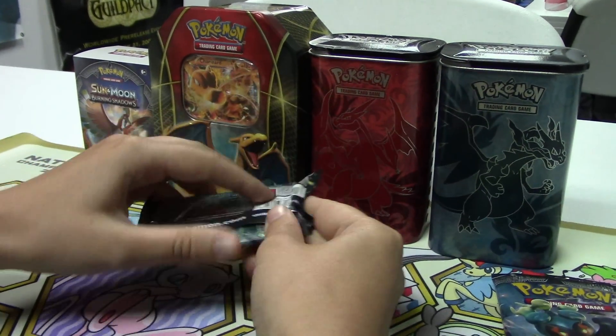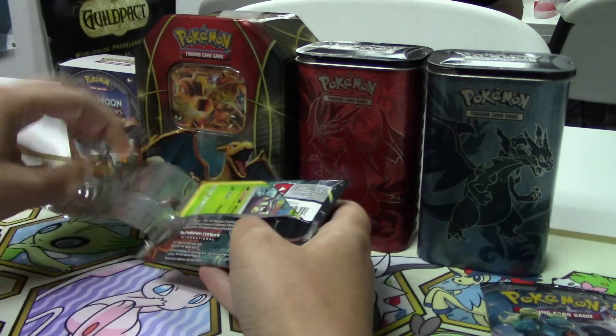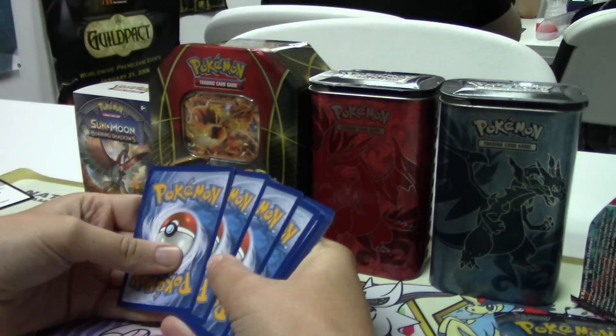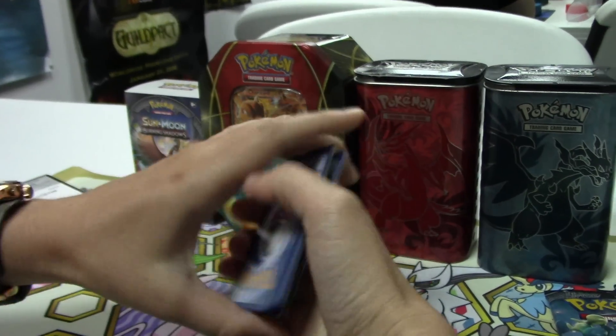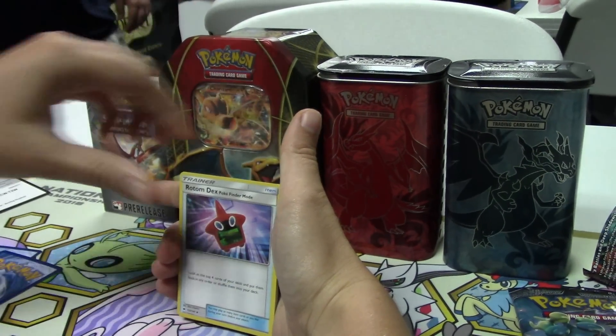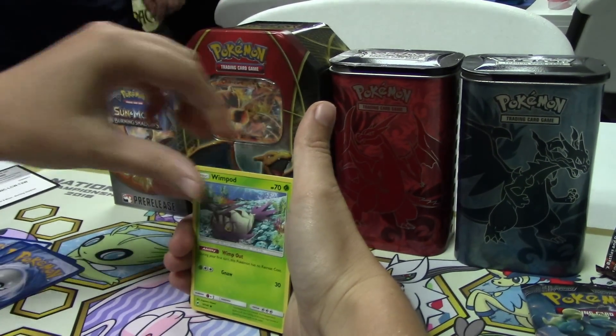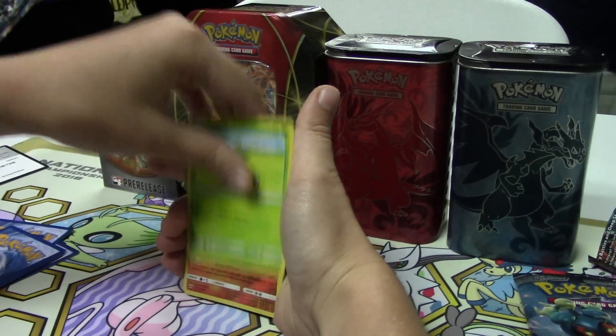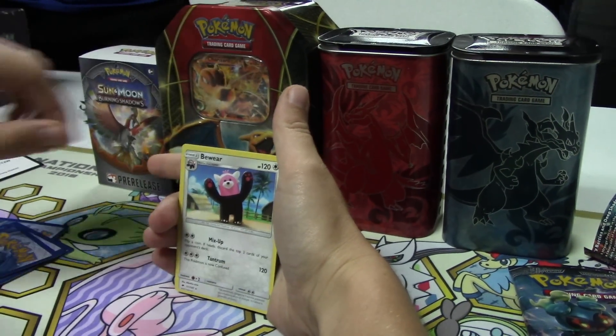I'm going to open Necrozma first. I'm still debating how to say Acerola too — nobody knows anything. So we've got a Water Energy, Super Scoop Up, Rotom Dex, Seedra, Wingull, Togedemaru, Sawk, Mudbray, Snubbull, Sawk Reverse, and our rare — Beware.